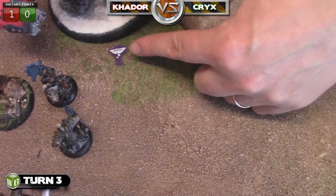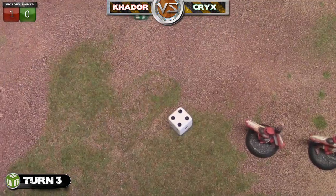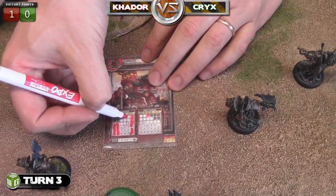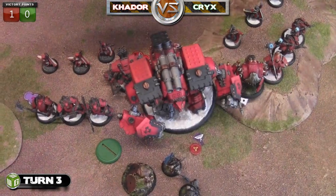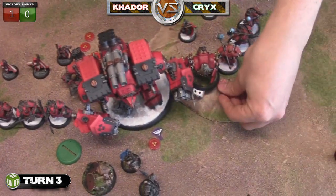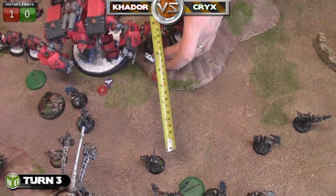We're back to Khador turn three. I have my ongoing corrosion which continues - it leaves on a one or two, so I take one damage to a random location. That's not too big a deal, though it could end up killing him in the end. I'm going to give a focus to my Colossal and also two focus to the Spriggan.